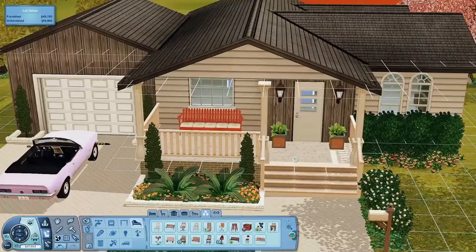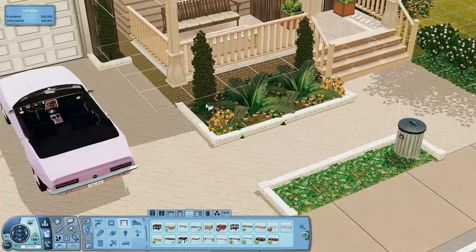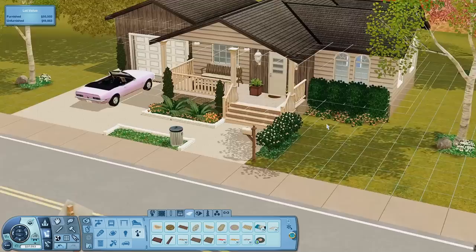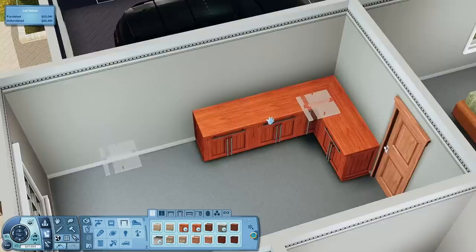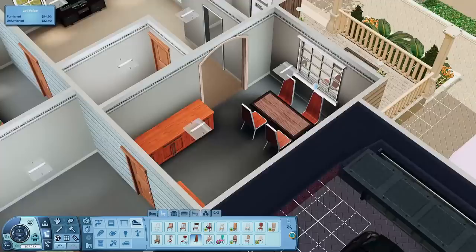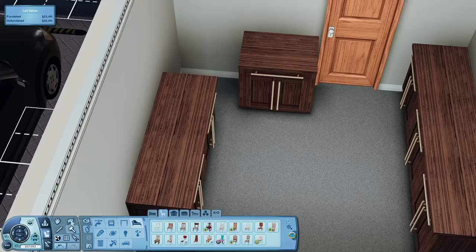Anyway, this house is for Divina. I was thinking about whether she should move in by herself or if Phoebe should move in with her, and I ultimately decided that Phoebe is going to be moving in with Divina, so there's a room for her. I was also thinking about getting Jamie to move in because they're getting serious — Jamie is Divina's boyfriend, for anyone not caught up. That would work better because then there'd be three people living in the house, which helps with paying the bills.